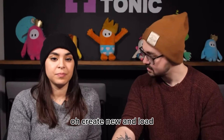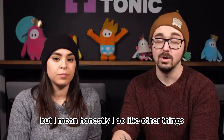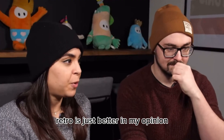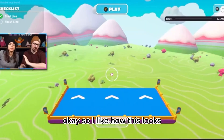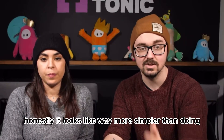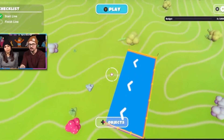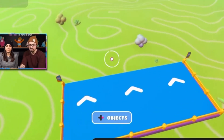Create new and load - I like that a lot. You can only select race mode. I love race modes, but I do like other things. Original or retro - I'm gonna select retro. I don't know what the difference is, but retro is just better in my opinion. The start line and finish line check mark thing is a good feature so you know to put one in.